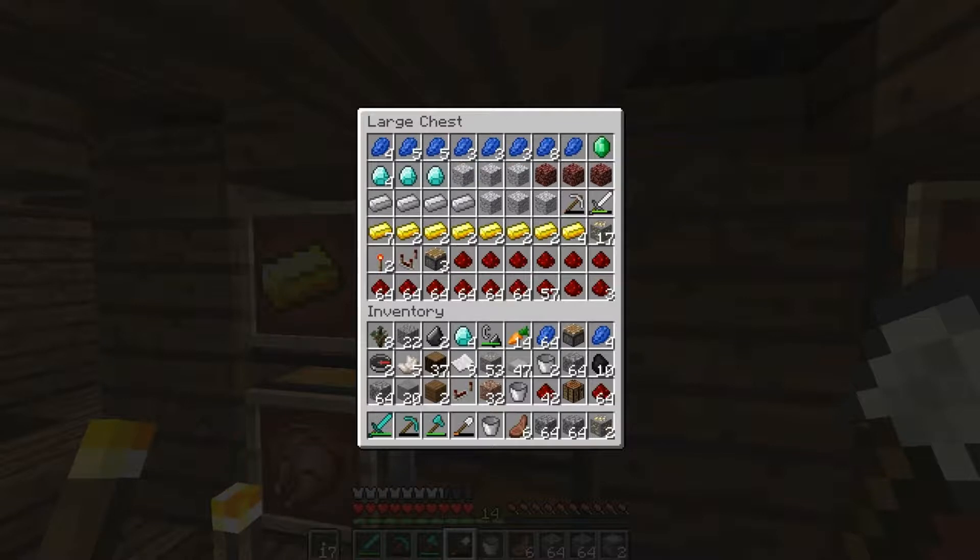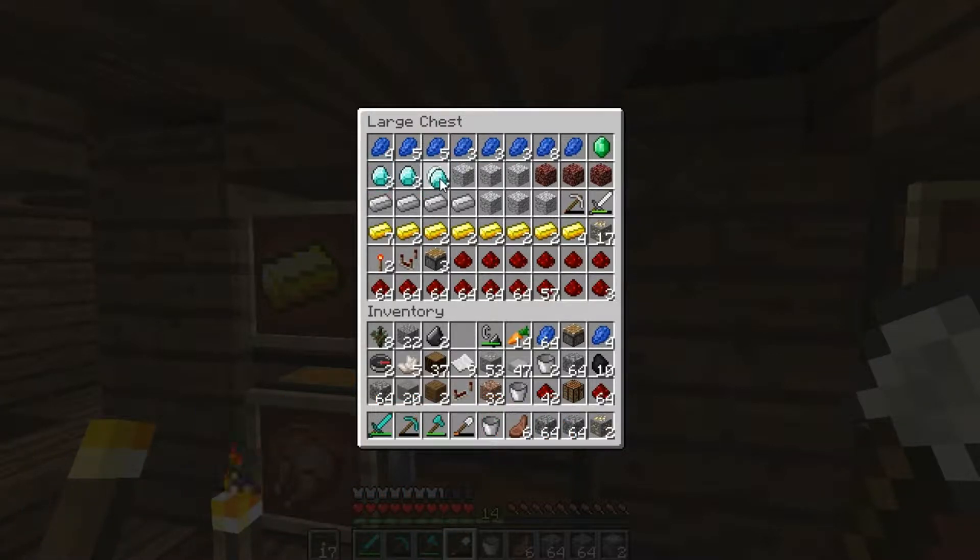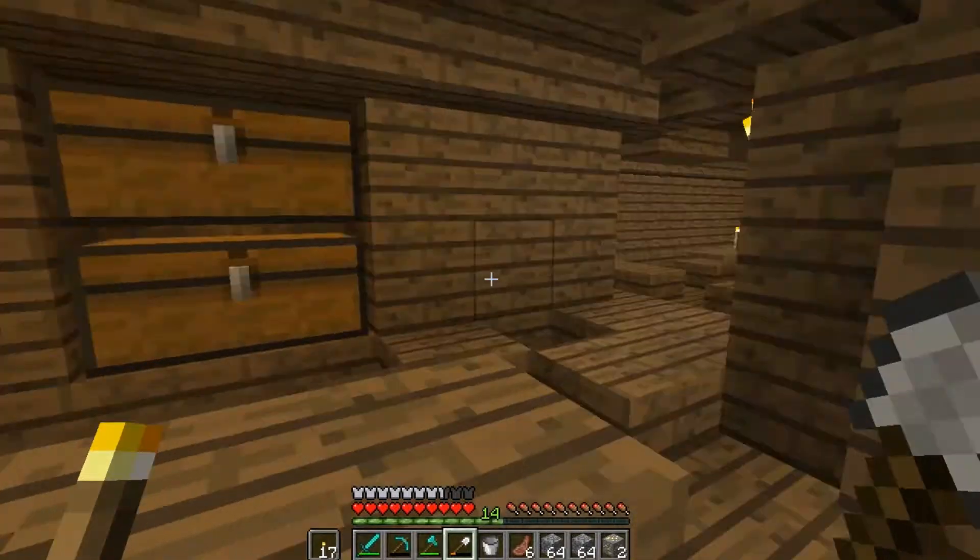In the resource chest we have six diamonds — well, actually we have a little bit more in our inventory. Let's spread all these out nice and evenly. So we have eight diamonds. We don't need quite as much diorite. We have plenty of redstone — tons and tons of redstone. We have a fair bit of iron.